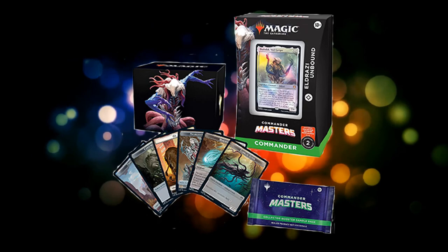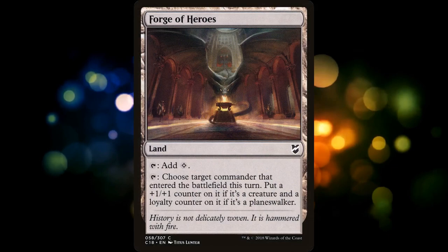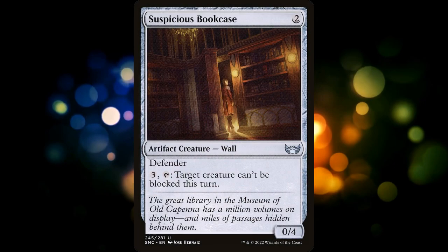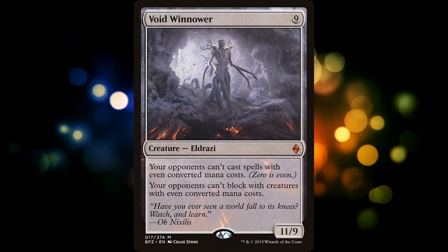Now, if budget isn't a concern, I also recommend swapping Forge of Heroes — again, we're not really focused on Commander Damage with this deck — for Eye of Ugin, an amazing land card that is perfect for this deck. Finally, we can cut Suspicious Bookcase — nothing against this card, it's just not very strong — for Void Winnower.